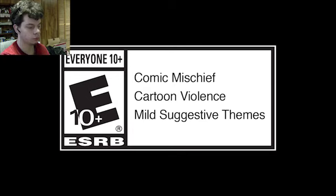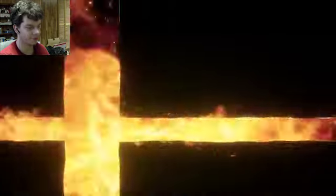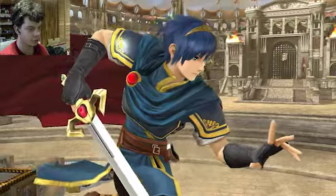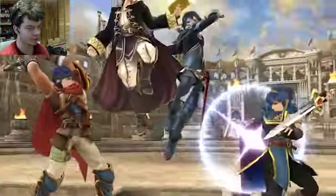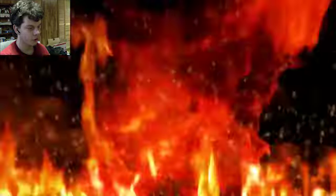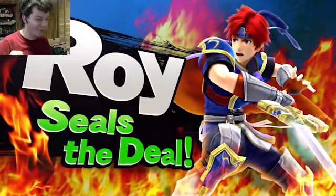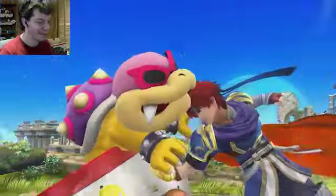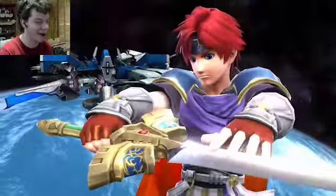Oh, here we go! Start with the little slash thing. Fire Emblem characters. Roy is back, baby! Yes! Oh, man. No more Roy Koopa — now we got Roy, the Fire Emblem character. Oh, man. People are gonna be so happy about this.